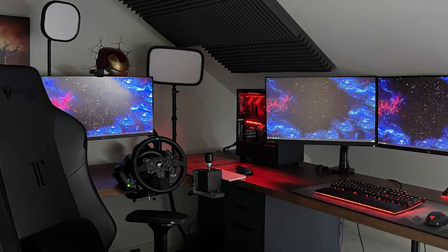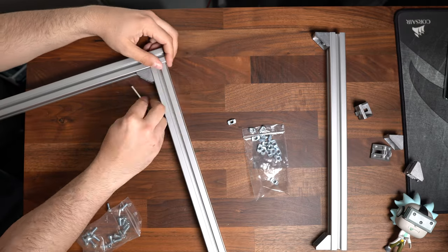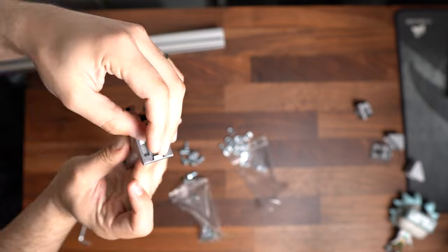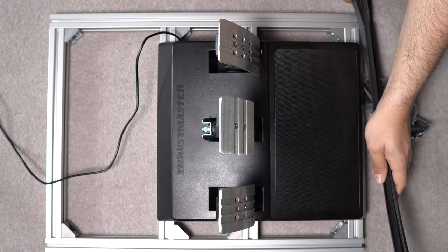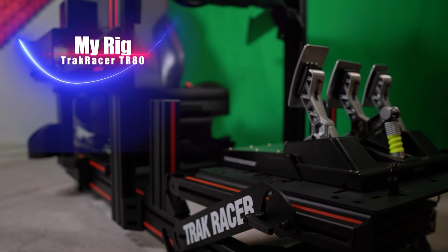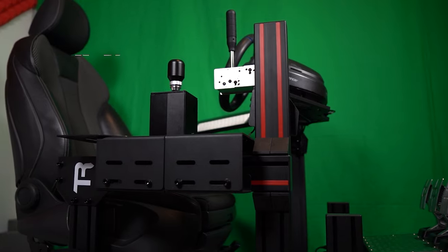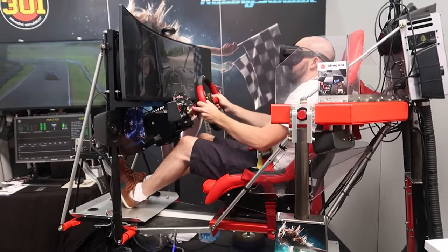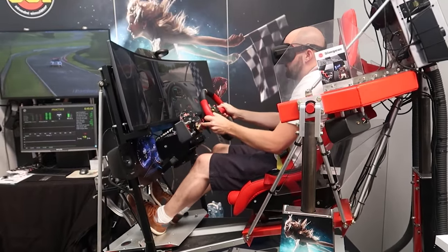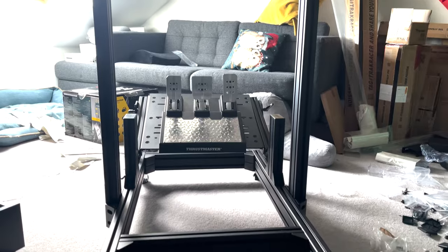Finally, where do you actually put all this equipment? I started by clamping the wheel and shifter to my desk and keeping the pedals on the floor, and I had to DIY an aluminum profile pedal tray to stop them sliding around. I also had to keep re-tightening the wheel since it constantly came loose. That's when I got the Track Racer TR-80 cockpit. There are cheaper options like Playseat, as well as insanely expensive full motion simulators. The TR-80 offers rock-solid stability, looks incredible, and being built from aluminum profile means it's super adjustable and easy to upgrade.